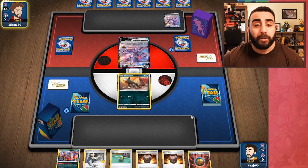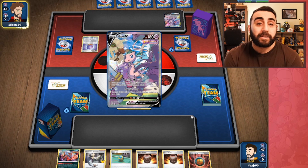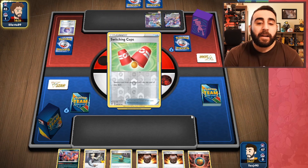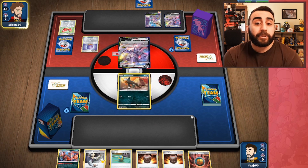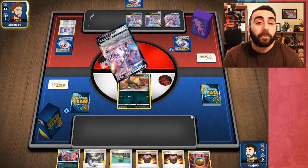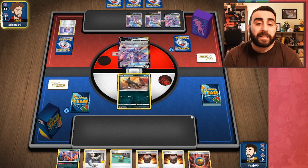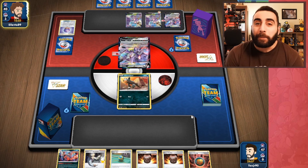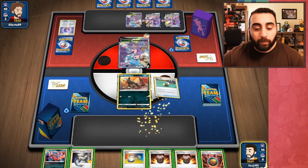Looks like we're playing Mew — they have the Mew deck box and there's the Genesect. They didn't have the Mew okay, never mind — they do. They wasted a Fog Crystal to get there, which is nice because that's one less energy they can search out. They find the energy and the Air Balloon for free retreat. Switching Cups is a new addition to Mew decks. They find a Meloetta and start using Fusion Strike System for three more cards, then Fusion Strike System again — that's what this deck does.